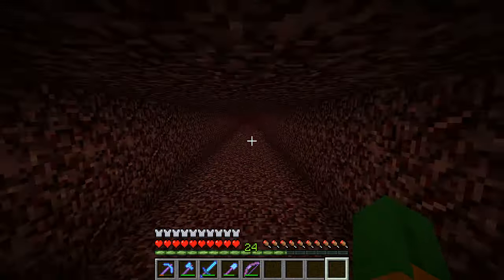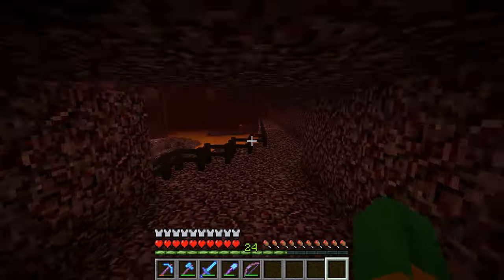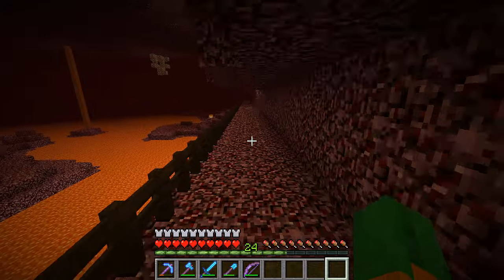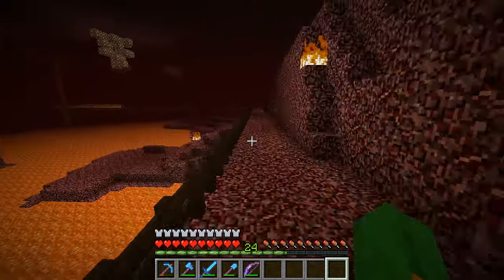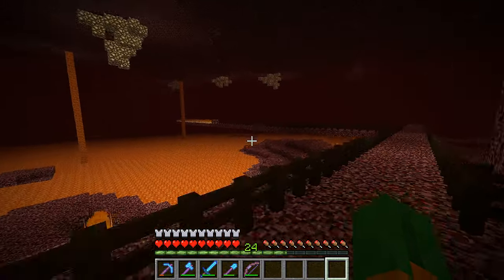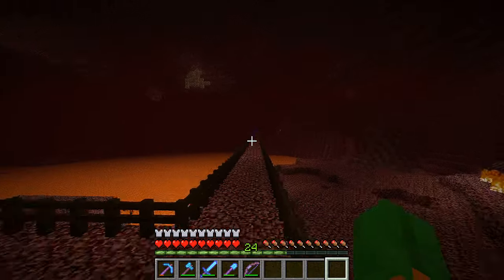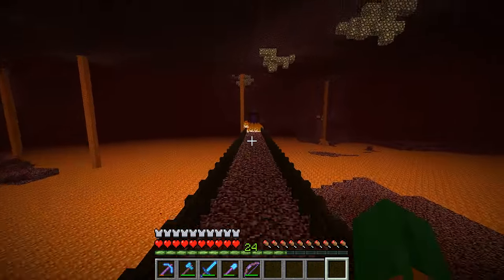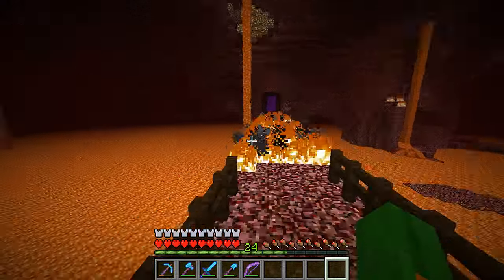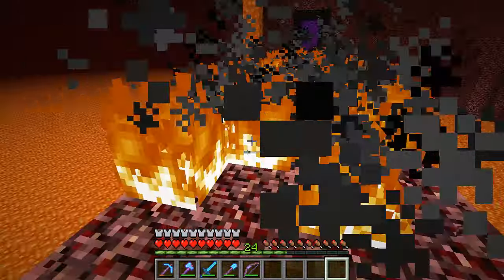I expanded this entire road so everything is even - we'll run down to the end real quick just to show you guys. I expanded the roads, added fences. Right now I'm still in peaceful mode so there's no mobs. Oh no, I completely forgot about fences burning - we'll have to fix that. I added a straight fence to there and a straight fence to here. The only problem is it looks like an inferno because everything's burning down.